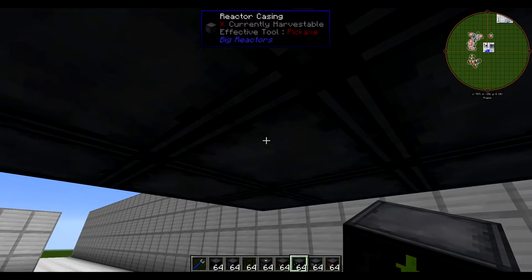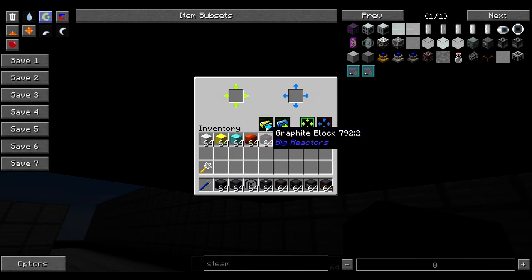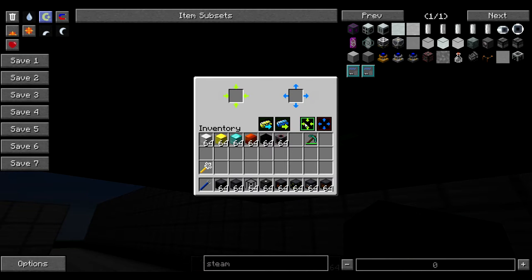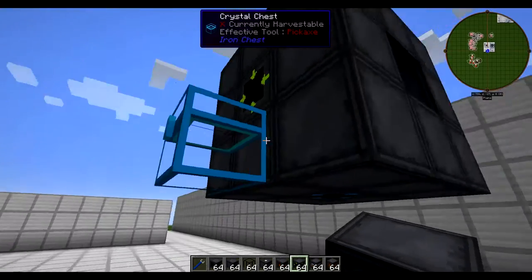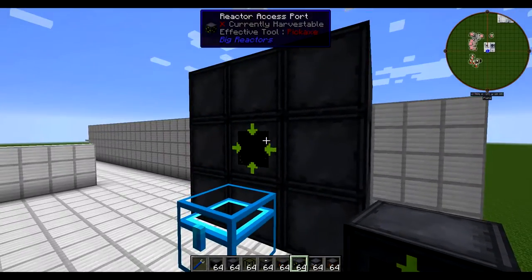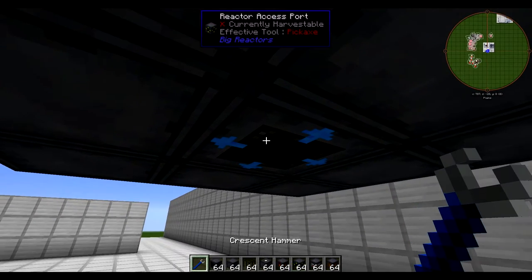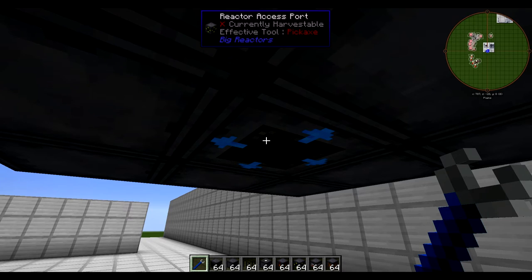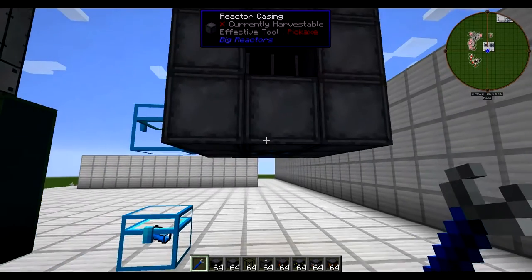I'm going to actually use two different reactor access ports, because the reactor access port comes in two different flavors. There's an inlet mode and an outlet mode. Inlet mode is going to be yellow and all the arrows point inward. Outlet mode is blue and points outward. You can either change them the way I just did, or you can right-click them with a Buildcraft-compatible wrench and change their orientation.